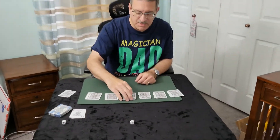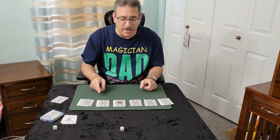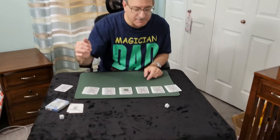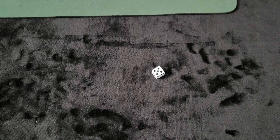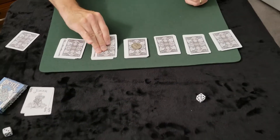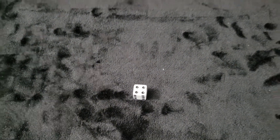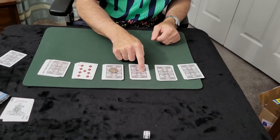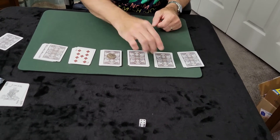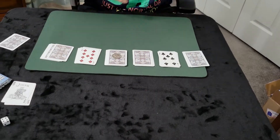We'll place the coin on this pile and we're going to turn over two other piles. One, two, three, four, five — we'll turn this card over. And one more: one, two, three, four — we can do this one, or go one over. Let's go one over just for the heck of it.